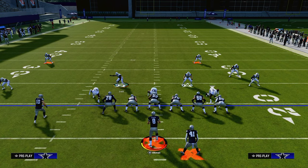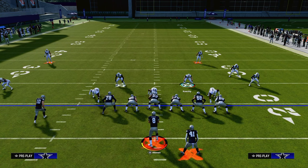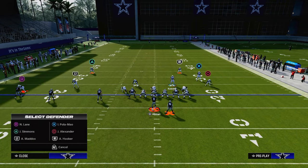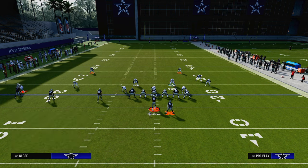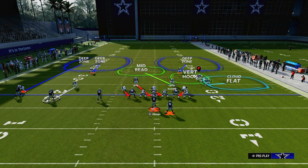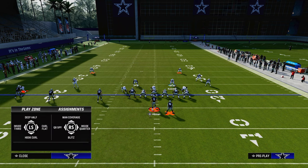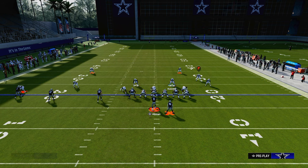Once we're on the field, the adjustments are fairly simple. We're going to take advantage of some matching concepts — you don't have to press at all to get this to work. We're going to put the outside cornerback on the trips side on an outside quarter, put the inside slot cornerback and man him up onto that number two receiver in the trips formation, and then put the safety on that side in the inside corner. Those are the three adjustments.